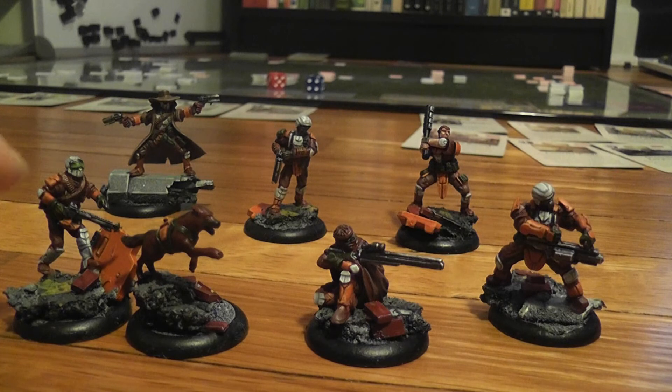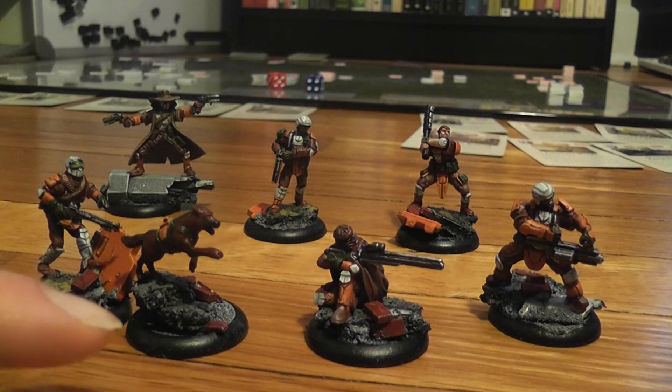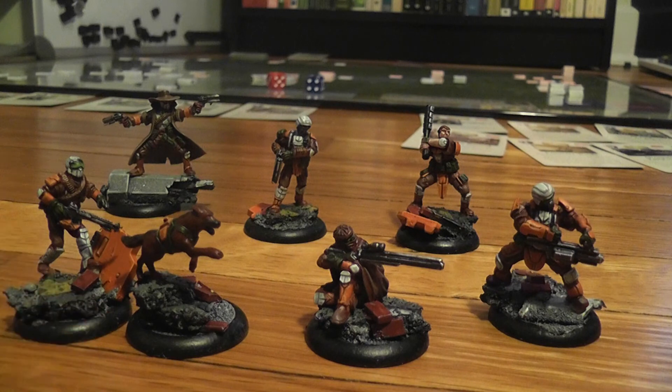As for the individuals, here we have the Leader, who can influence the actions of characters in the same team that are close to him, and he also has a dog. These two miniatures work together — the dog allows the Leader to perform an additional attack in short range. It is a melee attack, of course.